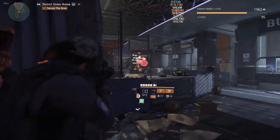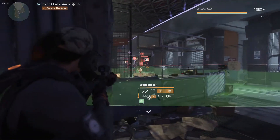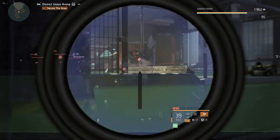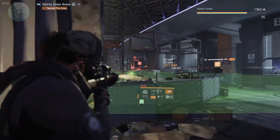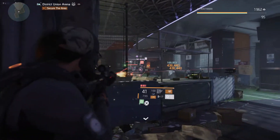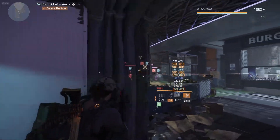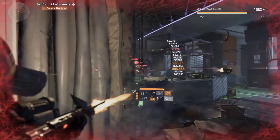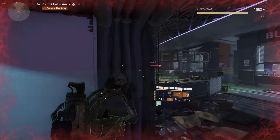With this build you want to mark at least three enemies so you can get that extra damage on all three while just shooting one. What you can also do is mark enemies and then mark a skill — right now you can see I'm shooting the box and that still targets the other enemy. You can target one enemy, target a skill, and target another enemy, doing damage to all three simultaneously.